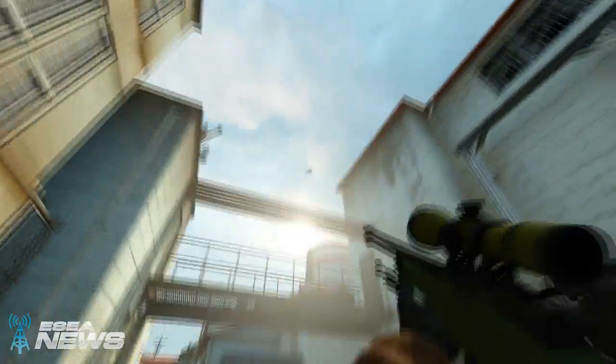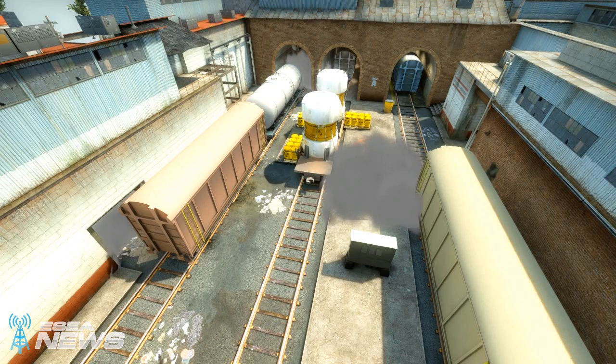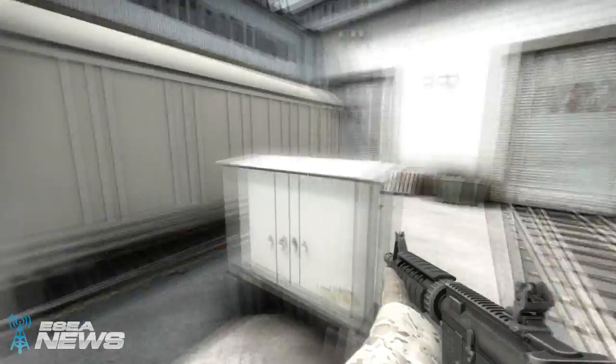It seems pretty straightforward but the inner workings of the round are kind of cool. Right off the bat, Quantic throws a series of standard smokes and flashes outside that teams usually throw when doing a quick take — but they're not going to do it here. They're going to return to spawn and rebuy nades that they need for later, and kind of work picks.